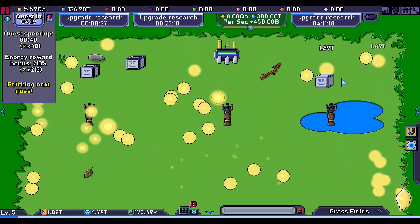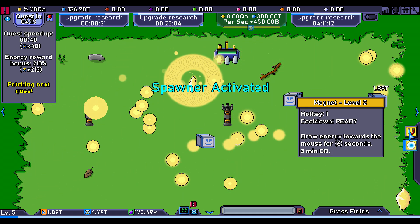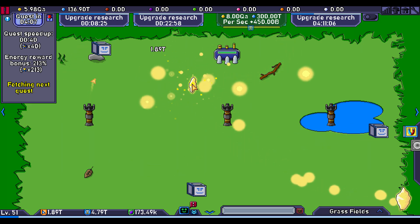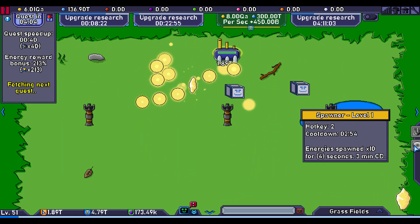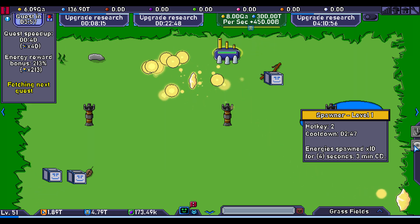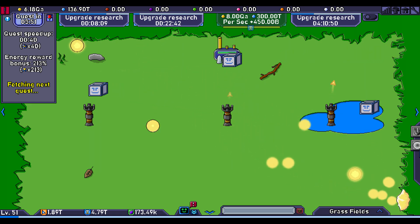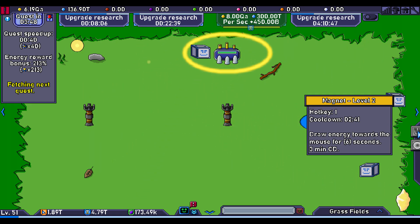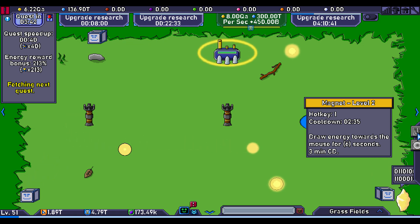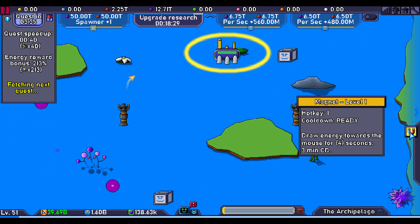I keep getting stuff and it's gonna get only crazier. So this increases the spawn energies 10 times, but I don't know if it's for the whole map or just the area - please let me know in the comments. We're all new at this, the game just came out, even the top player is new. That's the magnet - you can upgrade it by the way. For other places it's four seconds, this place is six seconds and it's an upgrade I get at the top.